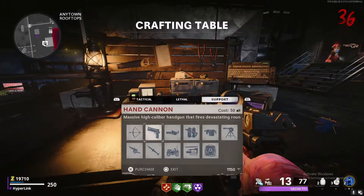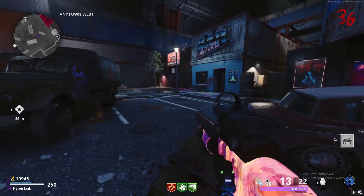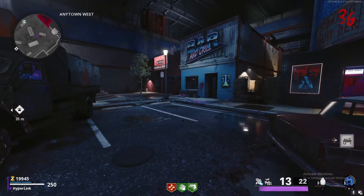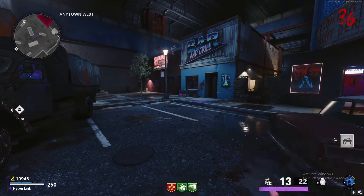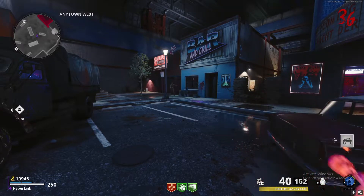The very first step you guys are going to want to do is purchase yourself an ARC XD from one of these crafting tables. Then make sure you have either the Orion, the E-Tool, or maybe even one of the pistols. It might also help to have Fast Sense up to tier 5.